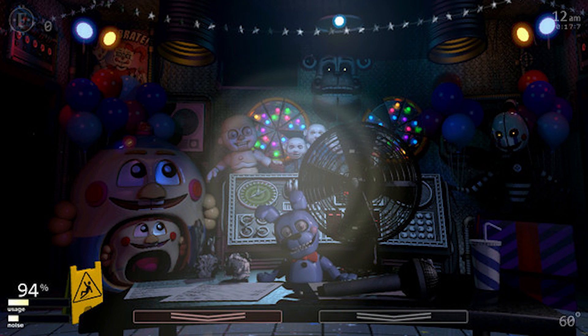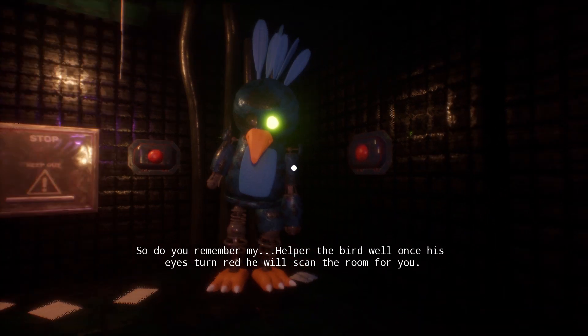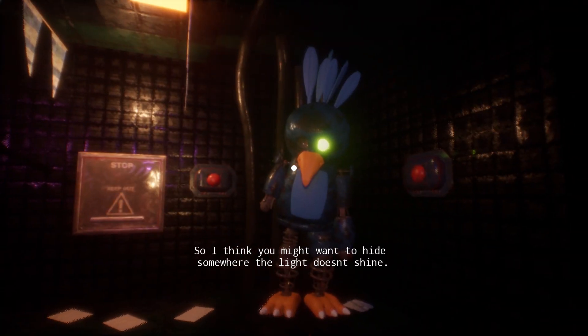After that we have a look at a possible Sister Location office. From the trailer, Dawko actually showed some offices on the right side, and one of them was this office. It looks like you can change offices. You can see there's two vents on either side, it's a similar office but a bit different. You can see Security Puppet right there too - really cool.